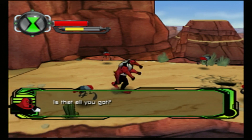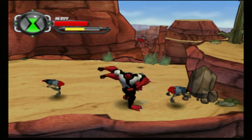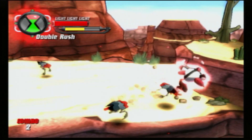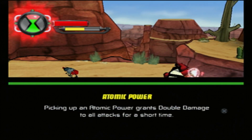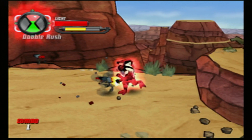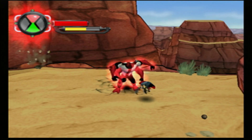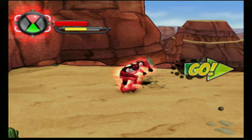It's been so long since I've seen the original series - I'm going to have to dig deep into my nerd knowledge to remember Ben 10 facts. Getting out of atomic power grants double damage to all attacks for a short time - sweet, damage boost. I'm targeting with the stick.